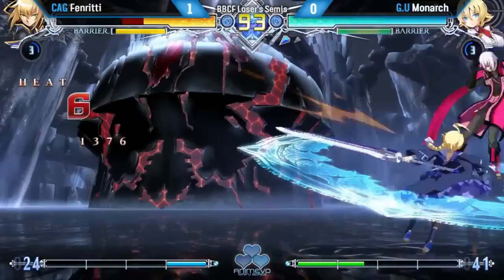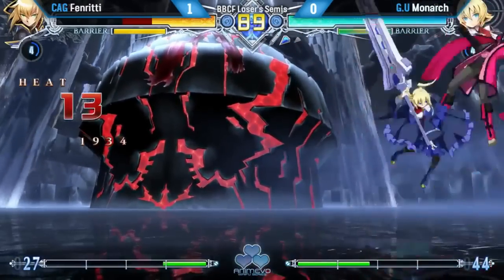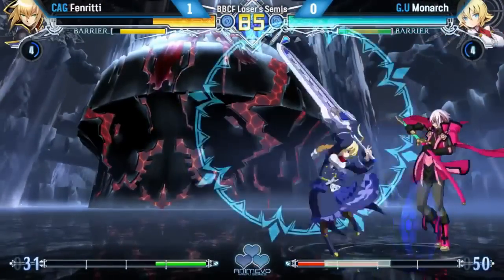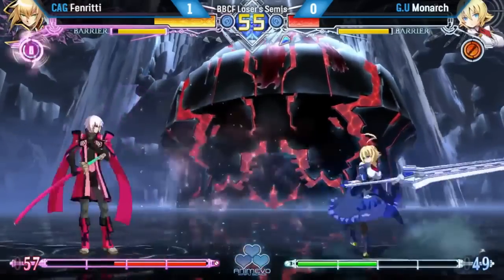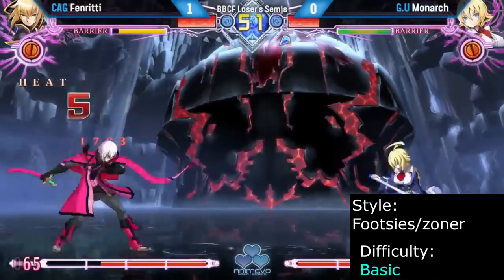Es is a neutral powerhouse with excellent zoning and great midrange control. Setting up her crests allows her to control space for extended periods of time, and they can also be used on offense to set up for instant overheads with jump C. She has excellent corner carry and a toolkit capable of answering almost any character in the game. Es is recommended for players who want to control neutral with fireballs and ranged normals.